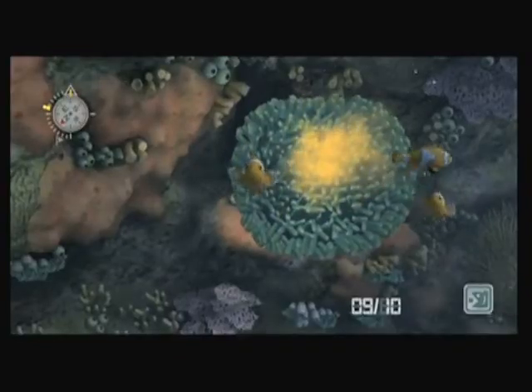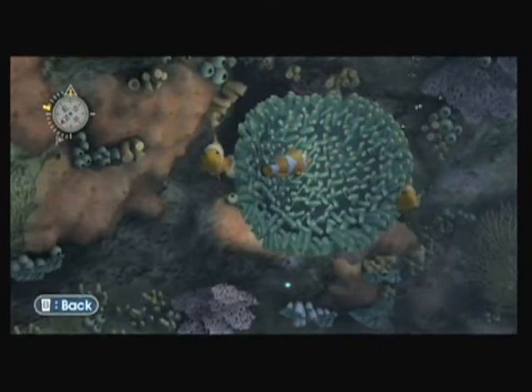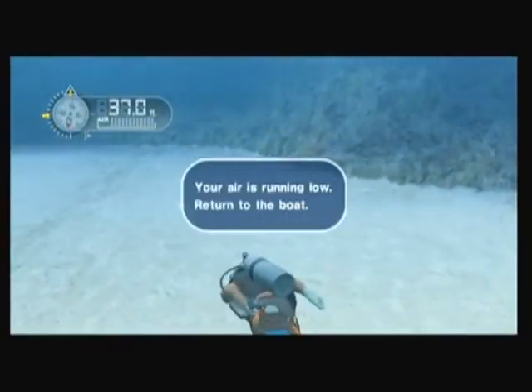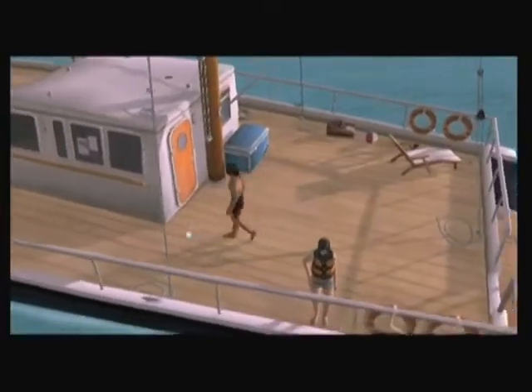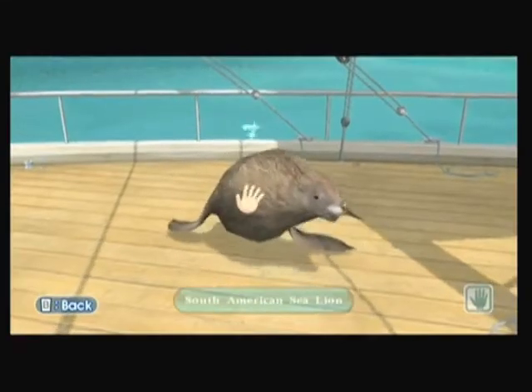Thankfully, colored beacons will alert you whenever there's something worth examining, so you don't have to constantly zoom in and out to find things. You can only stray so far from your ship, and you can't stay down for longer than an hour, so you'll need to return to deck frequently. On board is your supervisor Catherine and all the tools you'll need to view photos, steer the boat, and save your progress. A variety of animals appear on deck too, which is actually a little bizarre.